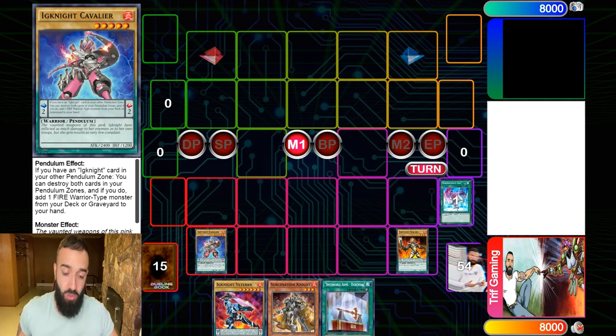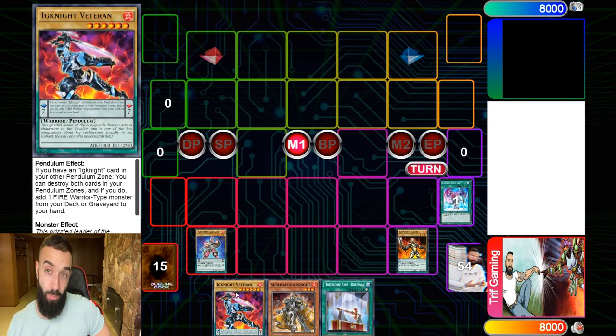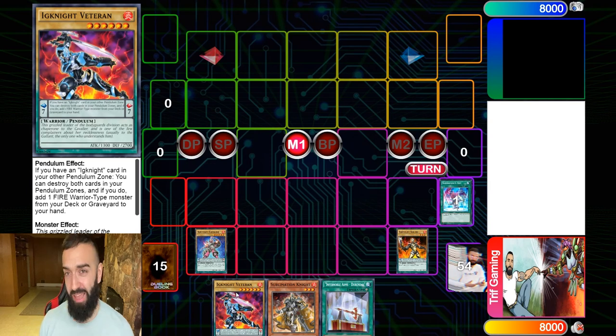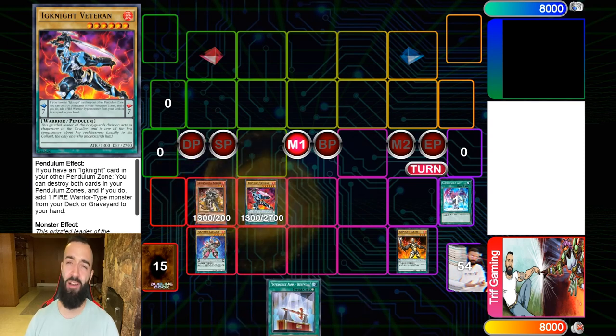Normal infernobles — they're kind of flimsy in my opinion. They're good but ignite infernoble has something that no deck in the game right now has, and that's pendulum summoning. The idea here is that you pendulum summon and you never use your normal summon until after you see what hand traps or interruptions your opponent has.